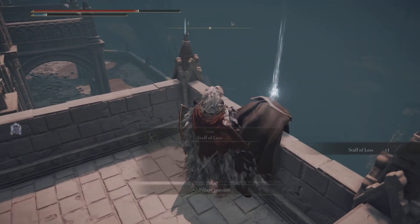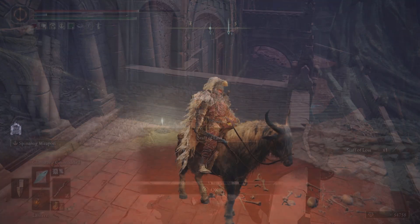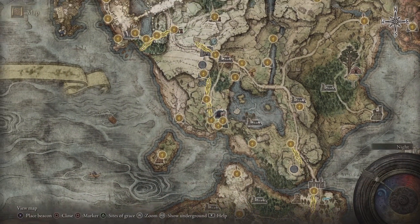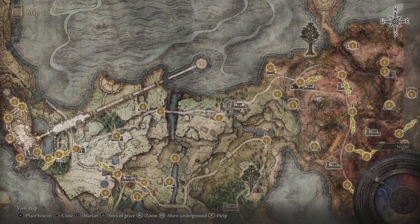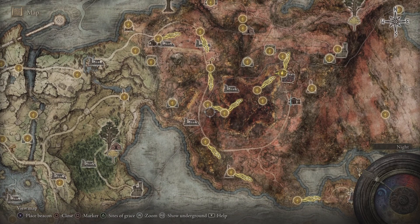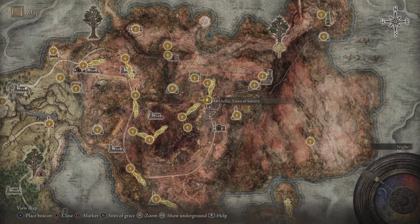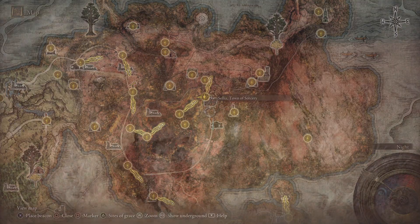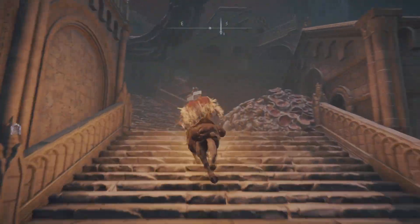In order to get the Staff of Loss, you're gonna have to make your way to that magic city. No worries, I got you covered if you need to get here from the very first steps. Just follow this route that I'm going to show you right here — all the way over here will be that lovely city of magic. You can either cut around this way and hit it from the front, or you can go around from the back. It is totally up to you. Now once you are here at the Sellia Town of Sorcery, follow this route from that same point.